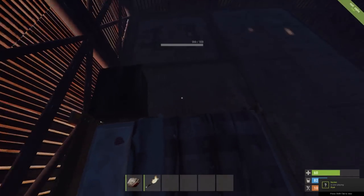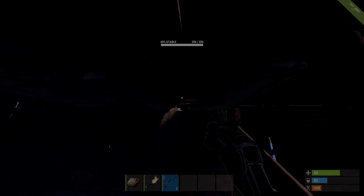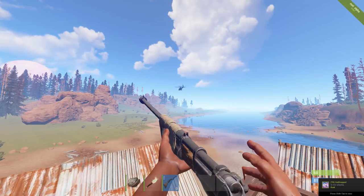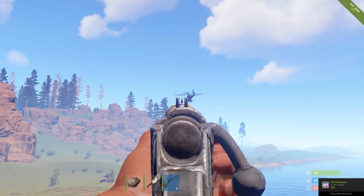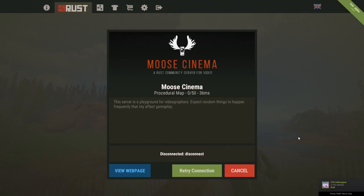So what you're going to want to do is have 55 to 60 HP. Once you're basically a fresh spawn, grab a gun and go aggro the heli. Once you have the heli's attention it should start shooting at you. The second the heli shoots at you, disconnect from the server.